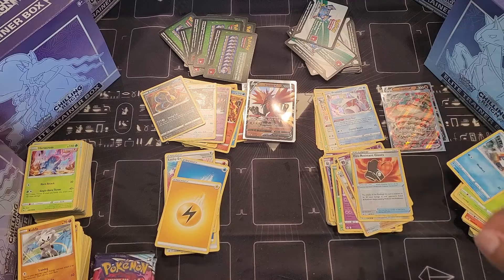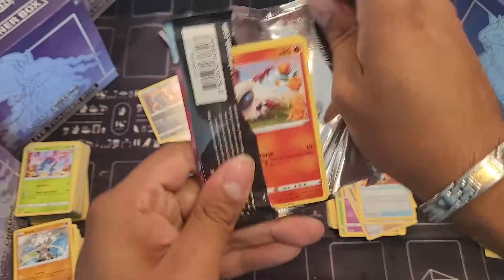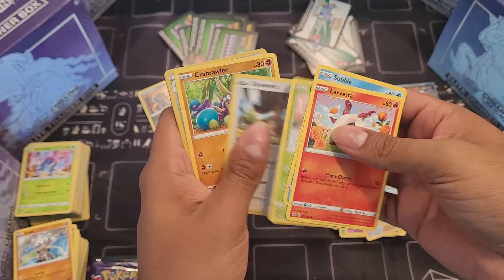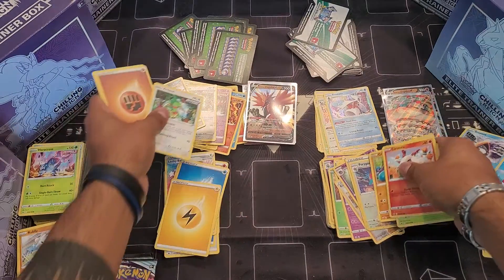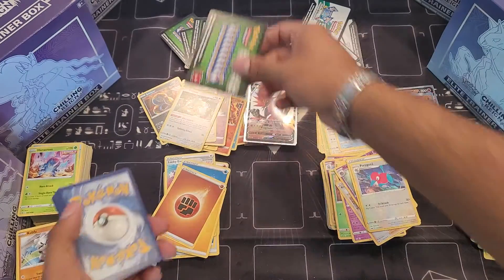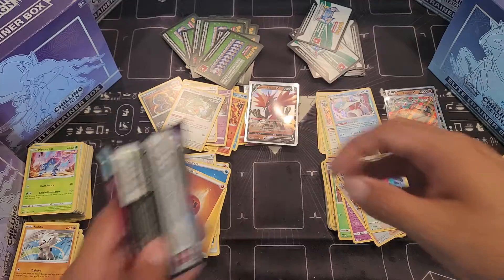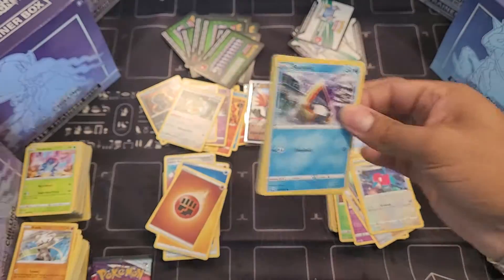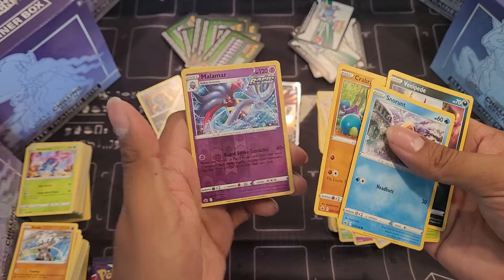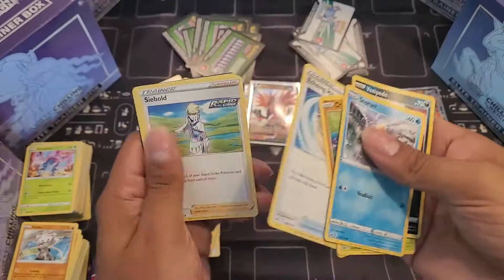Sand Snake — okay, Moltres, it's up to you, don't let me down. Ludicolo. Porygon 2 and another Kecleon, Earth Energy, Thwacky. Three more packs, guys — can we pull a VMAX, at least one? Trap Brawler, Malamar, and Snow Deer — awesome. I'm going to call them Moose.